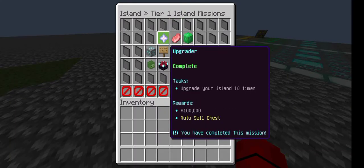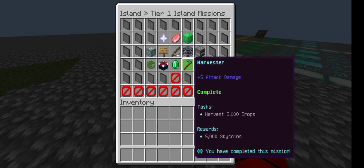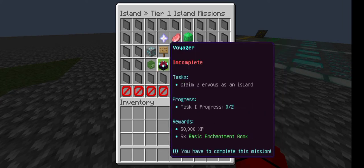At tier one there are also a couple of things you can do — for instance, upgrade the island ten times and you will receive an auto-sell chest and a hundred thousand dollars. There are a bunch of missions here for you to complete, and as soon as you complete one just click on it and take your reward.